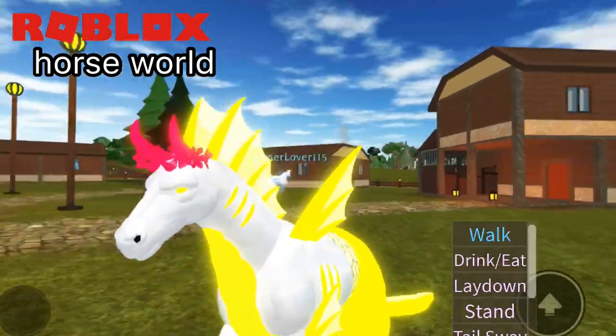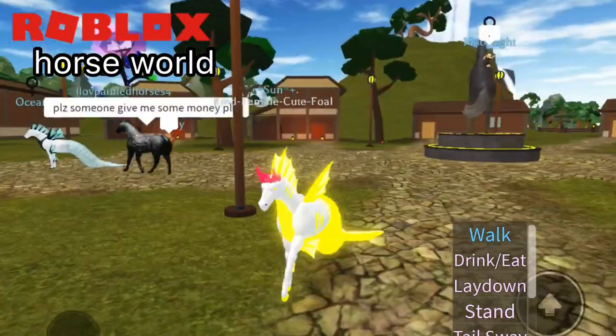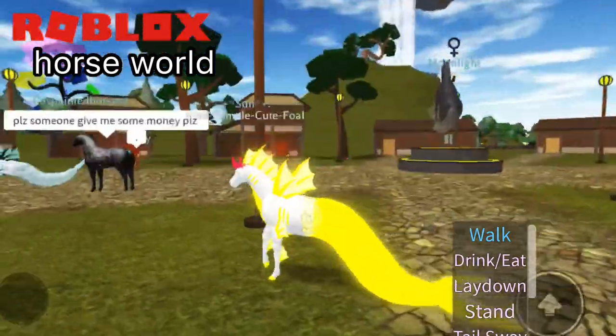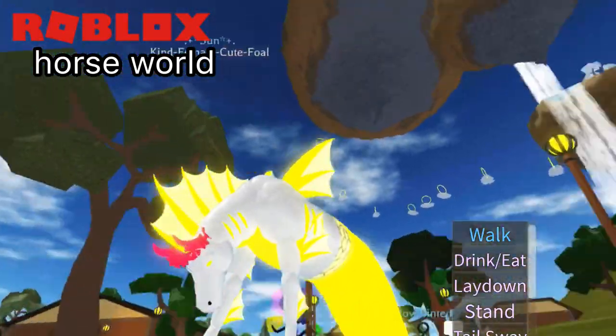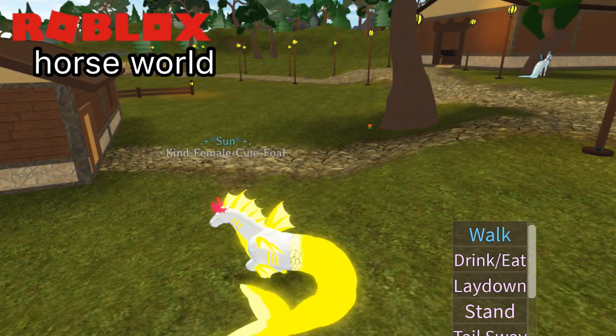Everyone was like, whoa — you can see a huge difference from the tail. Yeah, it has a mermaid tail, because why not? It's a water horse, so the horse needs a mermaid tail. And this is how it drinks and eats. Looks like a bow pose. Looks like it's laid down. Looks like royalty.